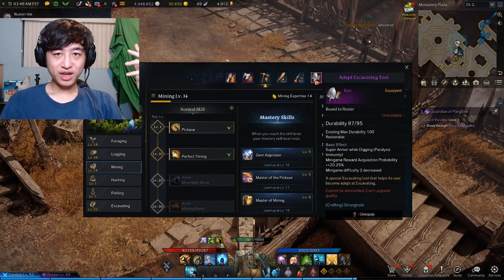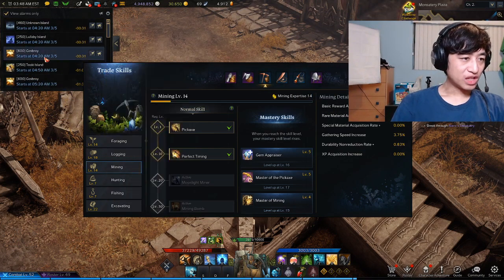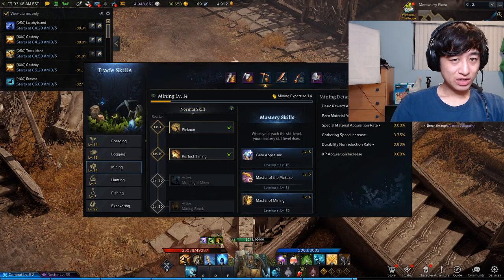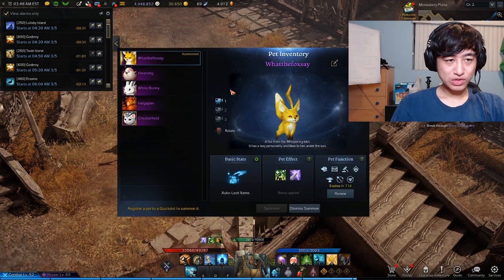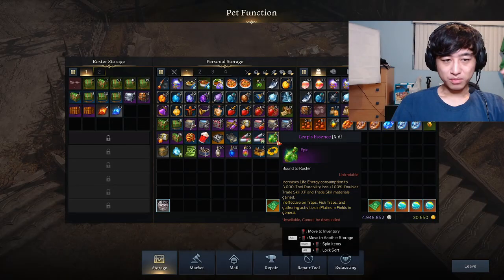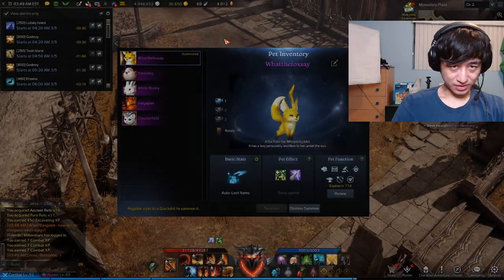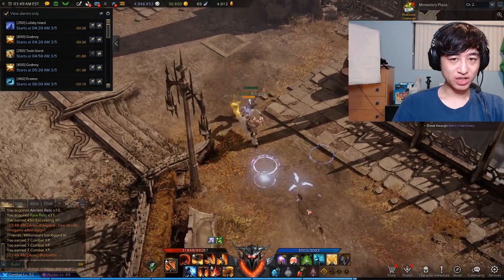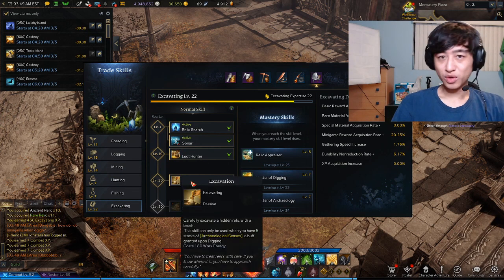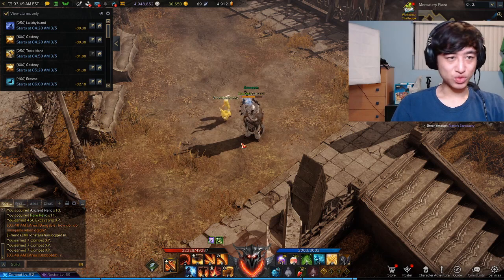...you can go ahead and go to Tukey Island. The mobs will not hit you, and it's a really safe spot to just level your excavating up. Spend all your life skill points and don't be afraid to use your leap essence potions. It's really fine to use them to level up. I personally don't like using this spot to excavate when I'm trying to get materials, simply because you miss out on a lot of chest opportunities. At level 20 excavating, every five excavations within a certain time frame, you'll get a chest or a minigame spawn, which gives you a higher chance at a chest.